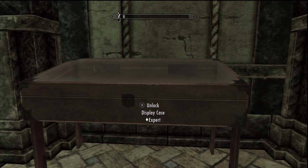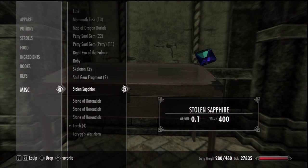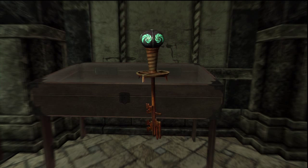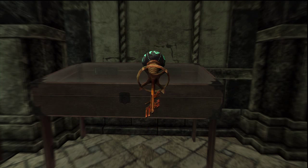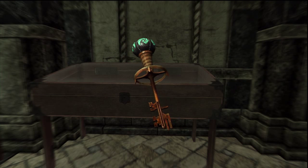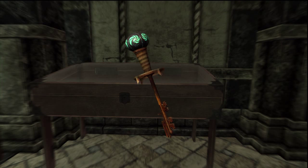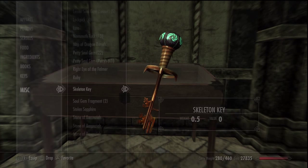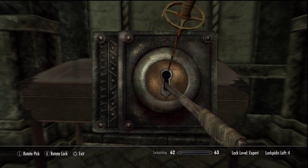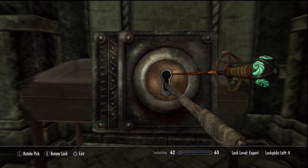The next tip is to do with the Thieves Guild quest. In order to complete the quest you need to return something called the Skeleton Key. What I found was that you don't have to do this right away — it means you can't fully complete the Thieves Guild storyline, but if you want to increase your lockpick skill to 100, you can use the Skeleton Key and just go around opening everything. You won't break it. It's a bit like the previous game Oblivion, where once you completed the Thieves Guild quest you were given a Skeleton Key.